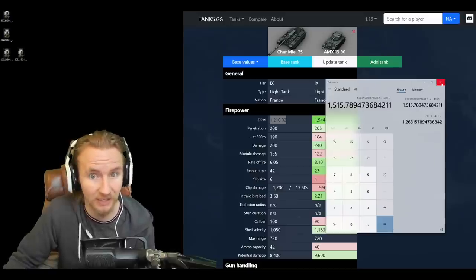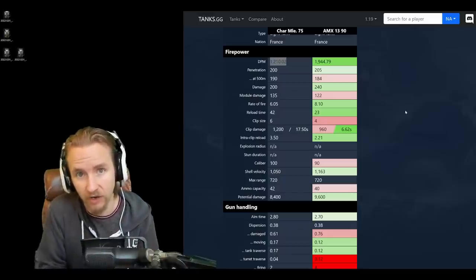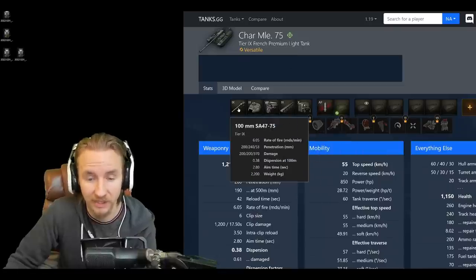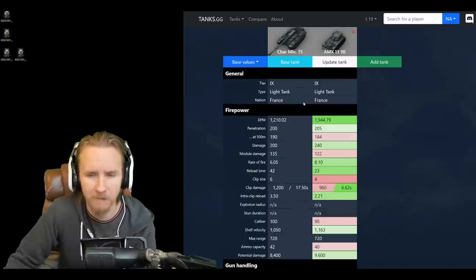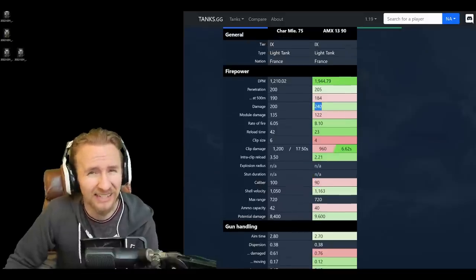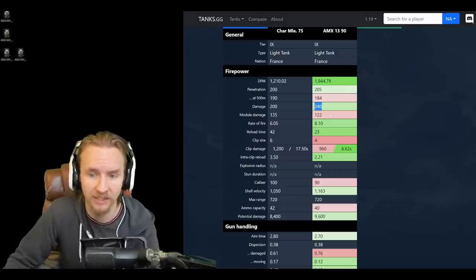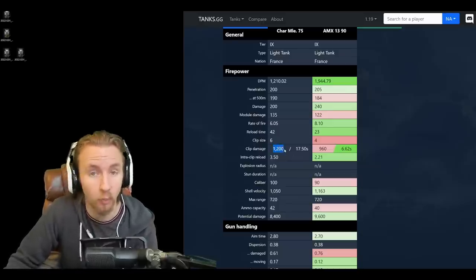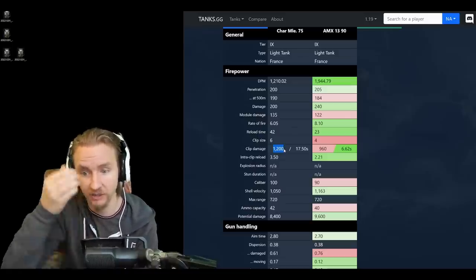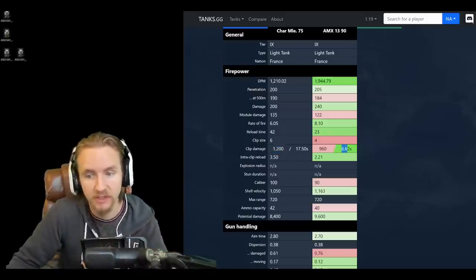At 1,200 damage per magazine, the effective DPM is actually 1,515 — not the 1,200 that tanks.gg estimates. The Char 75 has a 100mm gun with 200 alpha damage instead of 240, but delivering six shells per magazine means 1,200 total damage, which is impressive. At 1,200 over five-and-a-half seconds, it's undoubtedly better than the AMX 13 90's 960 damage over 6.62 seconds.